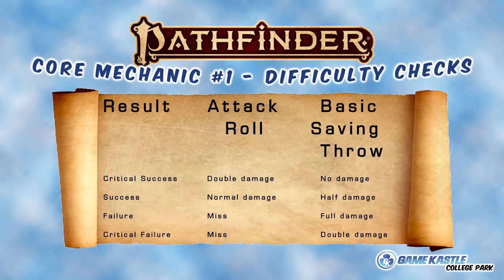Two basic types of rolls to go over. The first is the attack roll. On a critical success, you're going to do double damage. On a success, you're going to do normal damage. On a failure or critical failure, you're going to miss. Then there's something called the basic saving throw. Spell casters, you're going to see that a lot of your damage-dealing spells have a save called a basic reflex save or a basic fortitude save. On a critical success, they take no damage. Success takes half. Failure takes full. Critical failure takes double.